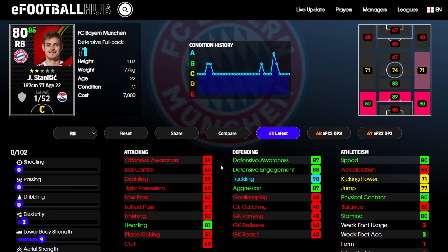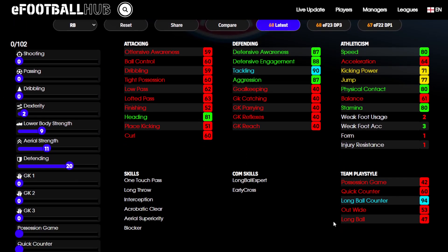Down the left, he's a centre-back so you can't expect much on these stats. He is a bit lacking, but for a 7k bargain buy you can't ask for too much from him. Going down to his skill set, he's got aerial superiority, which does make him a bit more competent in the air.